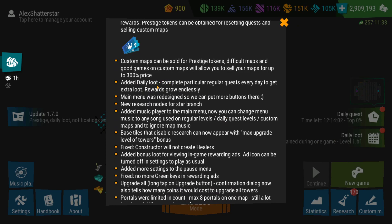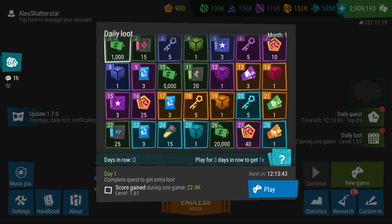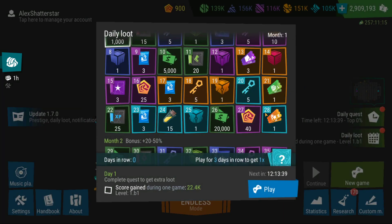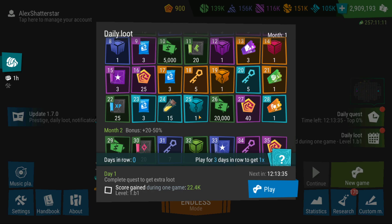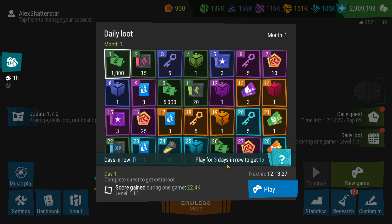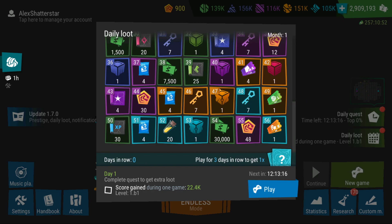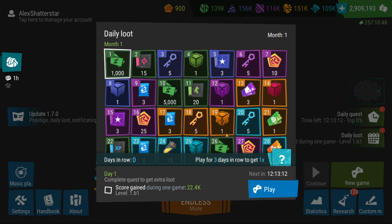There is a daily loot event that has been added. When you complete some quests every day, you get extra loot, and you gain more loot as you complete more days. The first day, second day, third, and so on — the more consecutive days you keep completing, the more stuff you get, including a cyan chest near the end. It also says that each time you play for a total amount of days in a row, you gain legendary blueprints too. The game is going to reward players that play every single day.